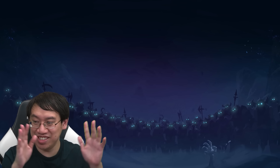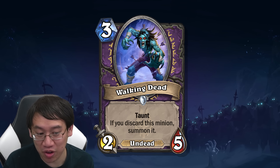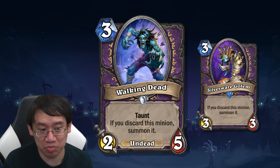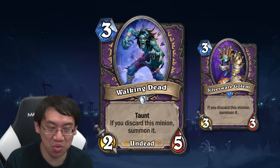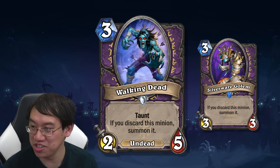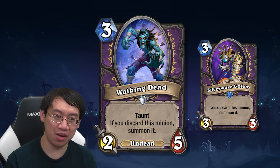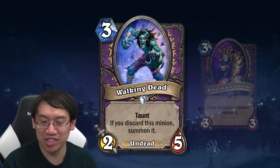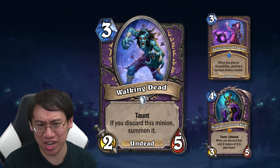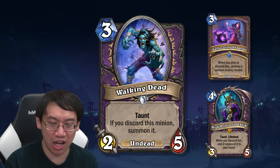Warlock had a discard package revealed, revolving around Walking Dead — a 3-mana 2/5 undead with taunt. If you discard this minion, summon it. So it's like Silverware Golem but a little bit better — basically you want to discard this card. The other cards you want to discard alongside Walking Dead: Suffocating Shadows, which wants to be discarded for a Deadly Shot effect; and High Priestess Jeklik, who wants to be discarded to generate more Jekliks. Now you know what to discard, alongside Soul Barrage — a 5-mana shadow spell that deals 6 damage randomly split among all enemies when you play or discard it. You certainly want to discard it, not play it.